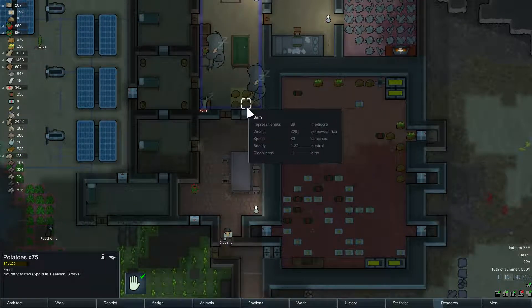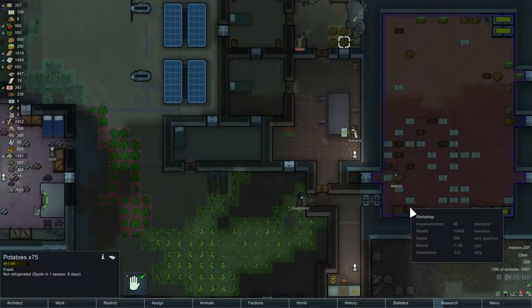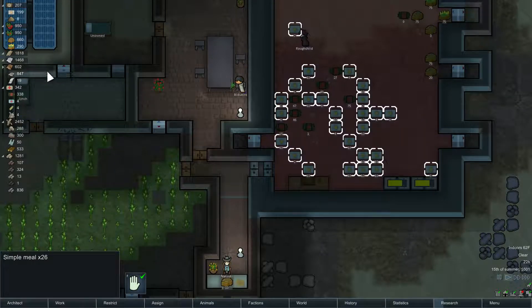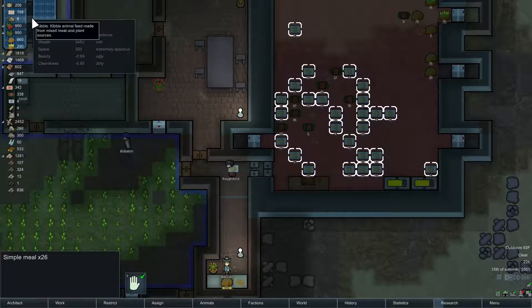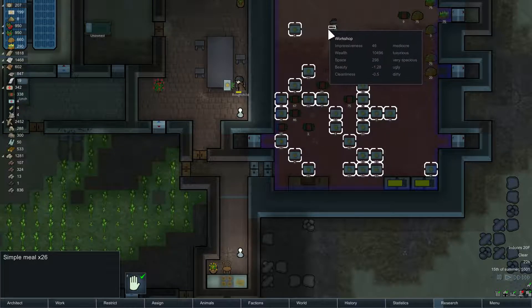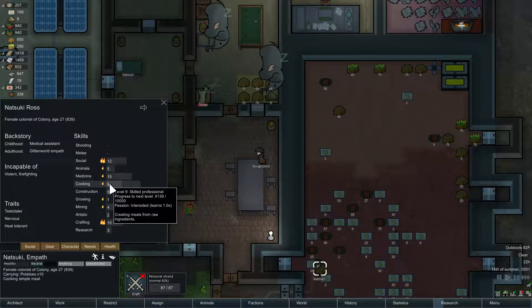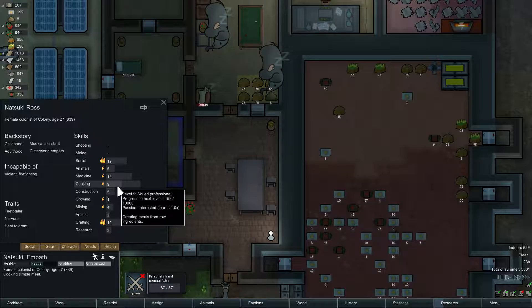Alright, this room is filled with food now — with potatoes. Natsuki continues to cook. We are turning all of our food into meals, and we have tons of meals here — about 200. Each time she cooks, it's just one meal. Natsuki cooks a lot. Her cooking has to be really high — it's still only nine. I wonder what it started as. I think it was much lower than that. She's just cooked so much.